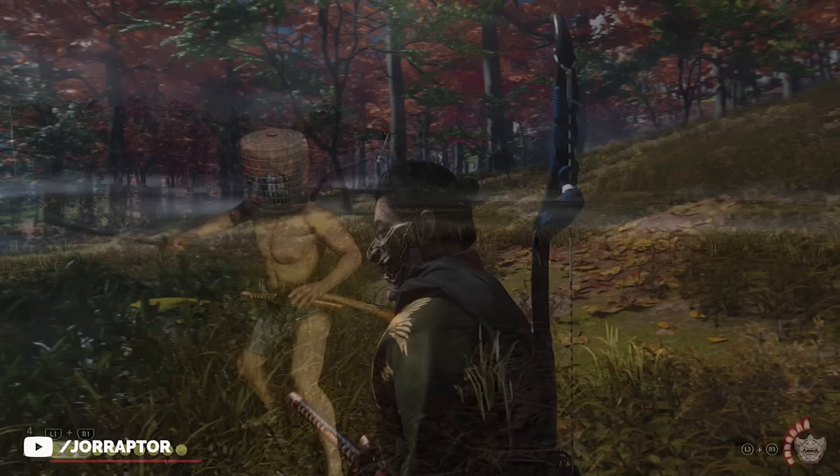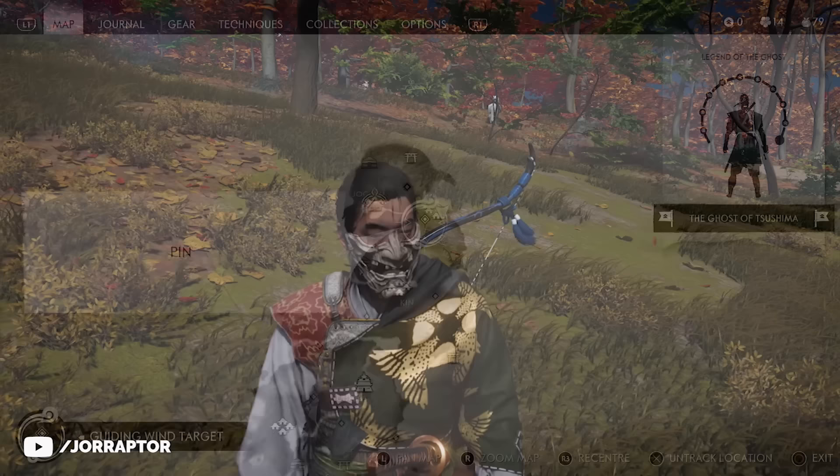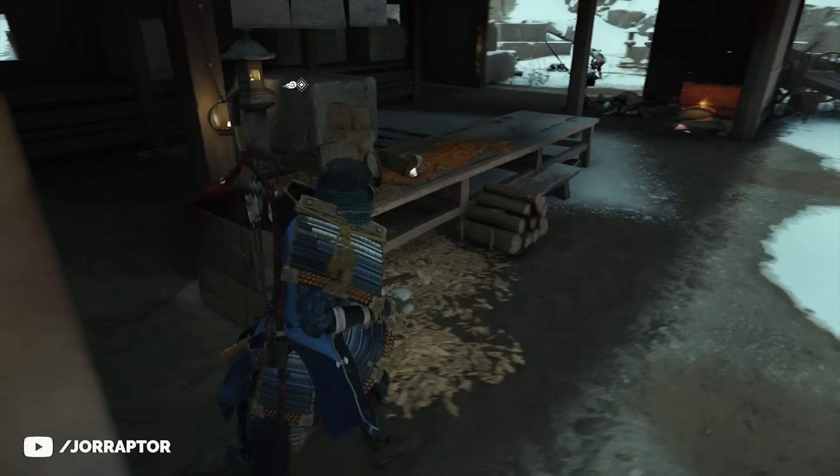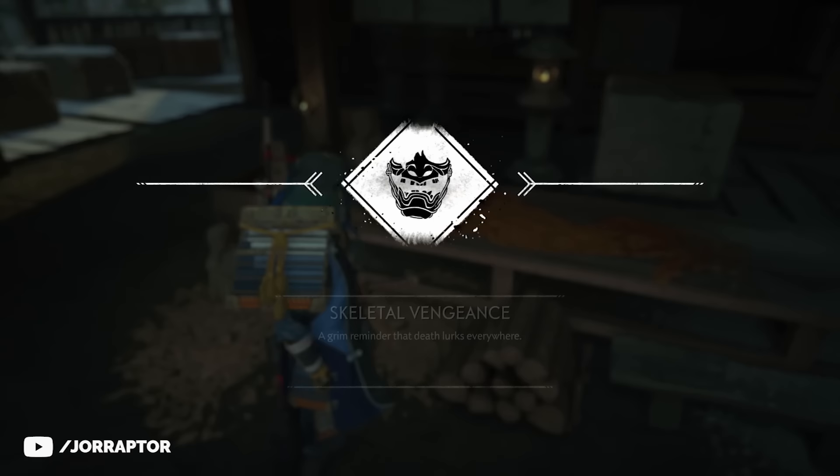Moving on to Skeletal Vengeance — as the name suggests it gives you more of an undead vibe, and I really dig it. You get this mask in act 3 near Izumi village. Place your pin on the map, grab your horse, climb up a mountain, and you'll reach a lumber mill where the mask is sitting on a table. It looks pretty cool in combination with the blue samurai look.